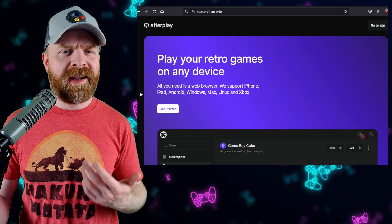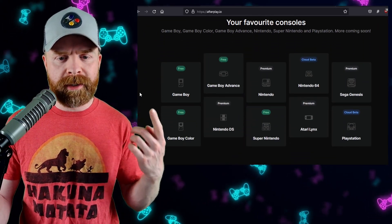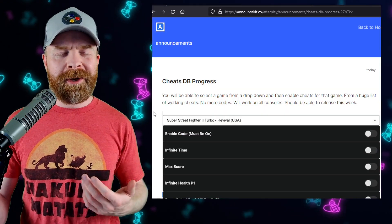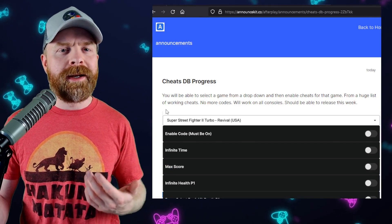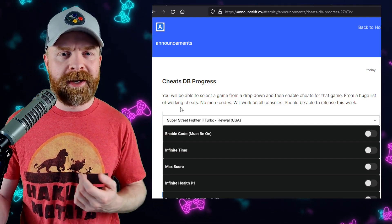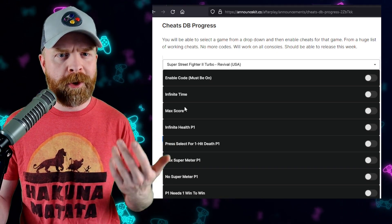Next up, we're talking about browser-based emulation with Afterplay. Afterplay has free and paid versions. The free version supports Game Boy, Game Boy Advance, Game Boy Color, and Super Nintendo. There is a brand new update to Afterplay in the works — it hasn't released just yet, but will be releasing pretty soon. They will be getting rid of code-based cheats in favor of cheats from the cheats database. These cheats will be toggleable, simple and straightforward, and much more preferable over code-based cheats.